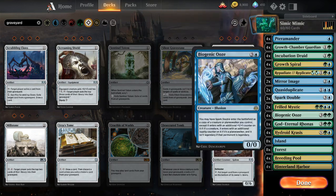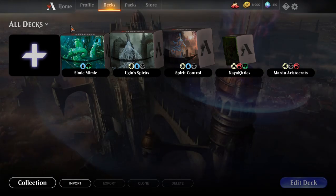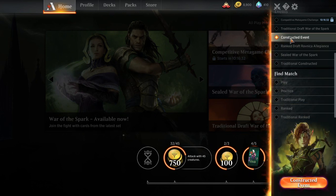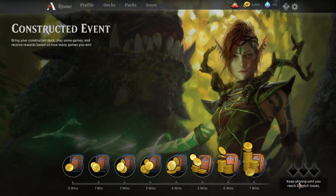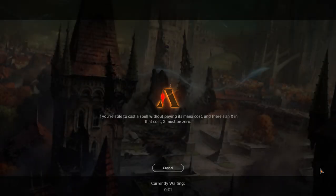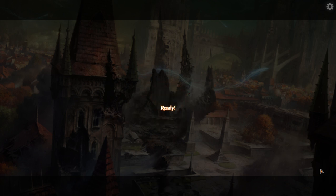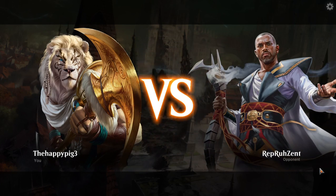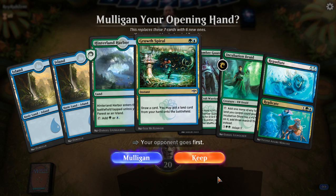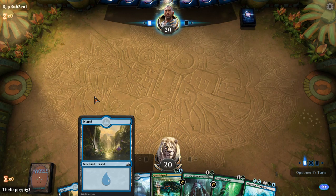That's the deck sorted — let's go play a constructed event. Hopefully it's not a bunch of Mono Red again because that would be disappointing — that's all it was in playtesting. There's no archetype where I go 'I hate that deck,' but I'm kind of getting bored of Mono Red at the moment. Okay, this can be anything — looks like it's Grixis.